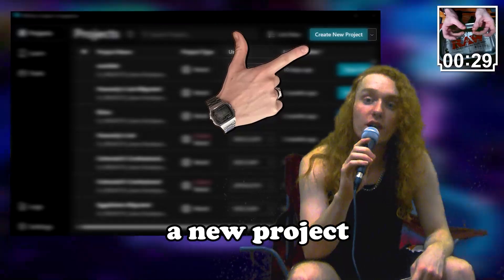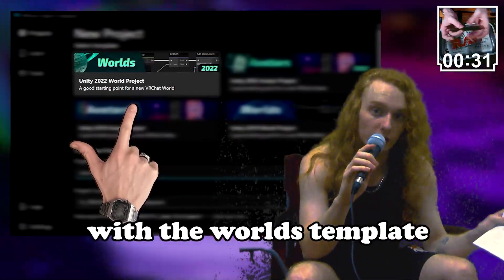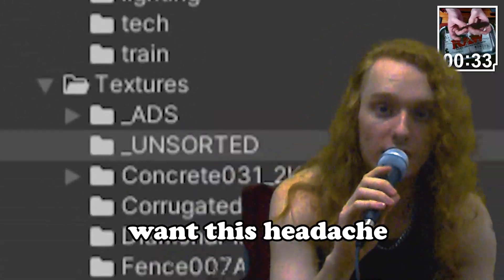Download the Unity version you need, and create a new project with the Worlds template. Organize your stuff too, because you don't want that headache.